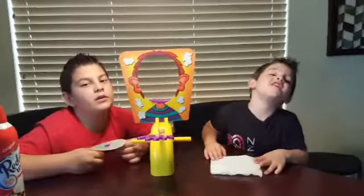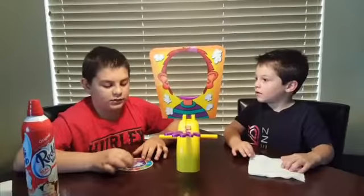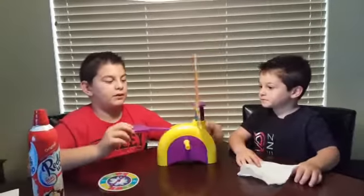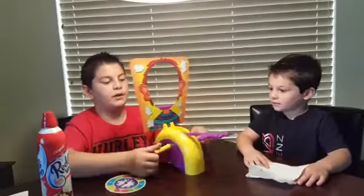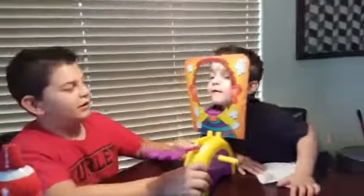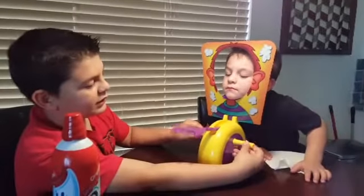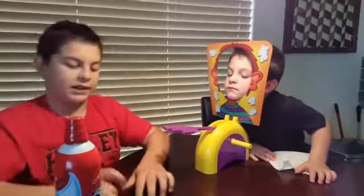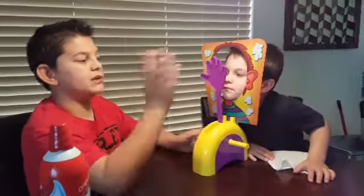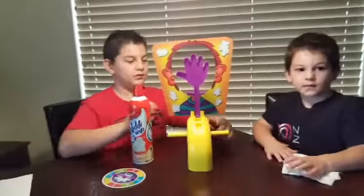Welcome to Noah's Nut House. Today we're doing the pie face challenge. We have the spinner and the setup already built. Someone's going to put their face here, Alec, and then there are two little knobs right here and you just keep twisting them. Let's say you got a four — you would go four times and it would slap you with whipped cream. All right, who's going first?